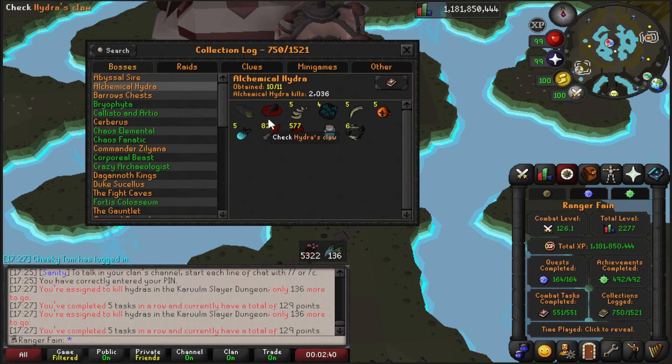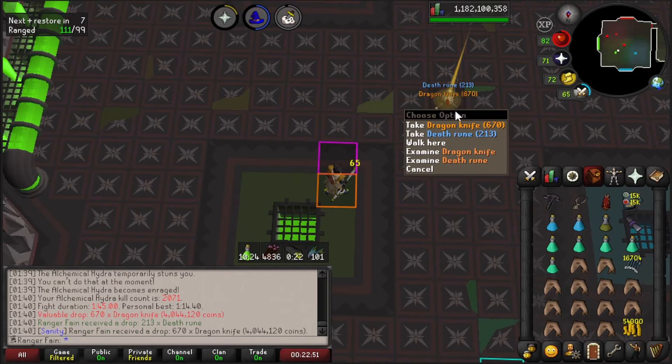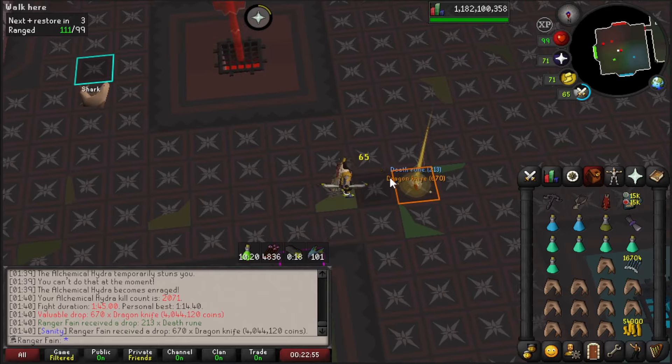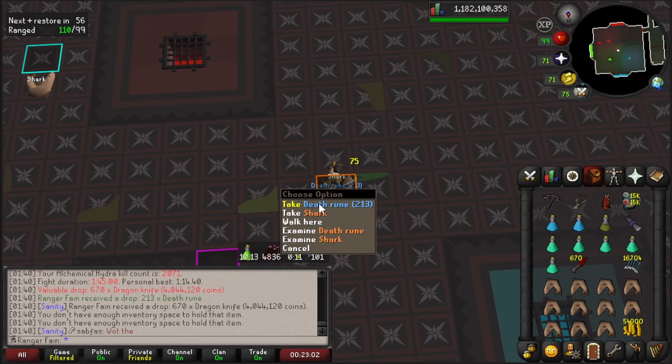Currently this is my collection log to start off with and recently I've got the jar which was nice. Just to make the video simple I'll be showcasing my current collection log on every other boss as I encounter them once to avoid repetition. Starting off, I've already got Dragon Knives at 2071kc — nothing too special other than the fact that it's 1 in 2k, but you could use this for speed running at places like Zora.